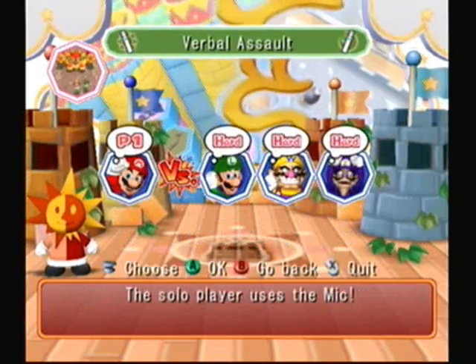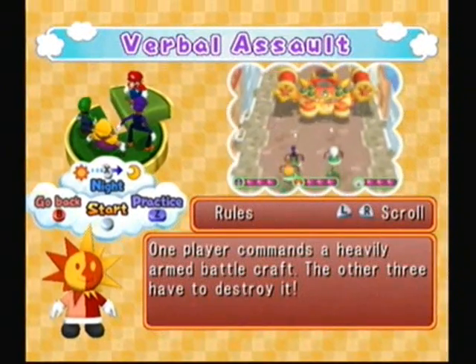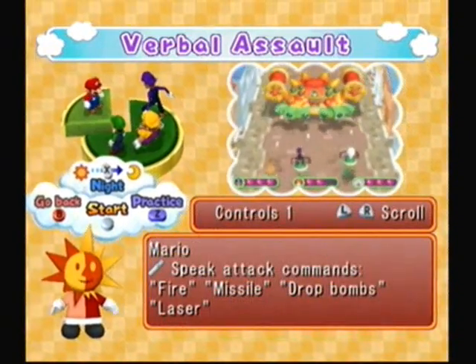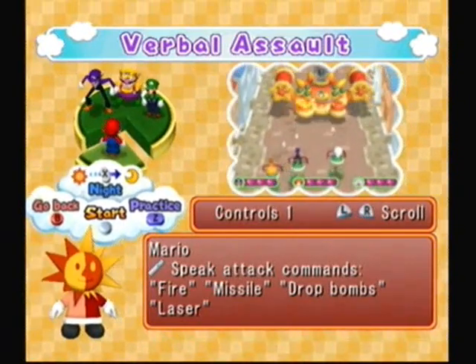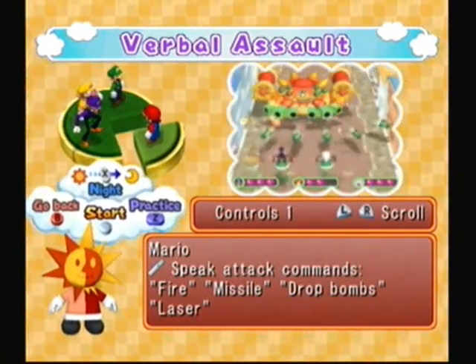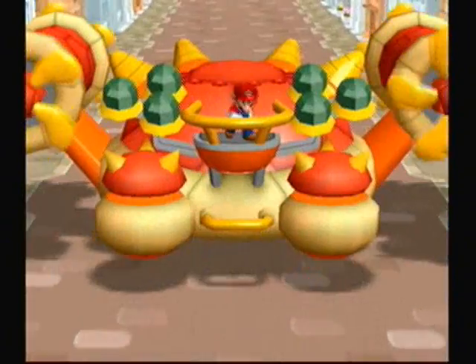The first game we have is Verbal Assault. I am, of course, going to be the mic person — it wouldn't be very fun if I was the team of three. In Verbal Assault, one player commands a heavily armed battlecraft while the other three have to destroy it. You can speak into the mic and you have a few commands: Fire, which activates burners on the front of your machine; you can shoot missiles; drop bombs on your opponents; and fire a twin laser. Basically, the other players are trying to destroy the machine, but you have to destroy them before they destroy you.